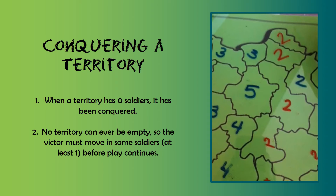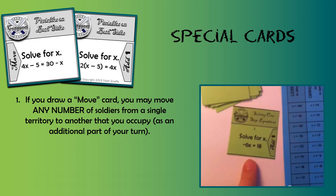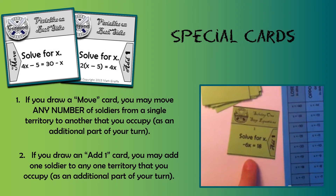When the turn's over the blue player will have another turn to attack and the play continues back and forth. Anytime you draw a special card that says 'move' or 'add one,' then in addition to the battle results you're going to either move as many soldiers as you want from one place to another, or if you get to add one you can only add one soldier to any place that you already have.